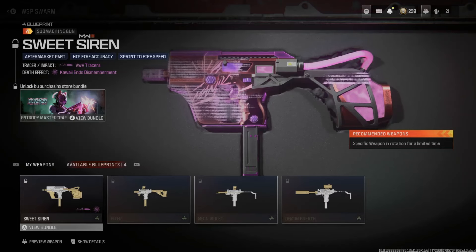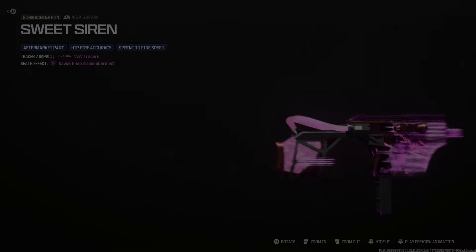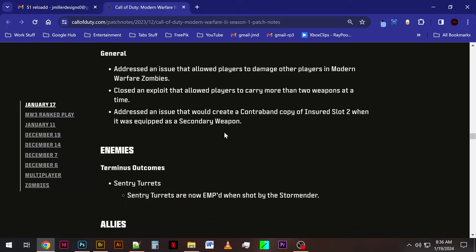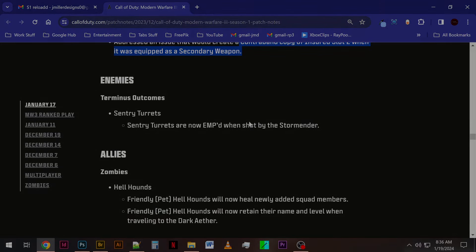According to Reddit user zombies8brains, the mastercraft WSP Swarm blueprint now works in Zombies as well. They addressed an issue that allowed players to damage other players in Modern Warfare Zombies — thank god. They closed an exploit that allowed players to carry more than two weapons at a time, although I saw a Reddit post saying someone had found another way. They addressed an issue that would create a contraband copy in insured slot 2 when equipped as a secondary weapon, though I saw multiple posts about insured weapons turning to contraband still.